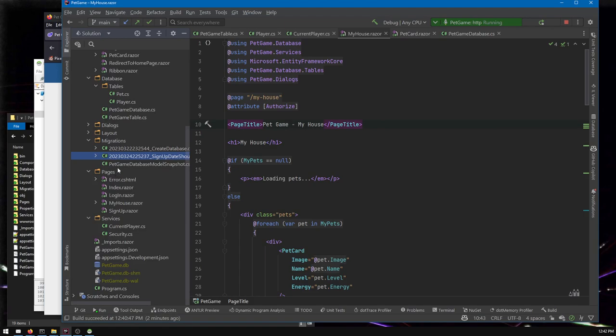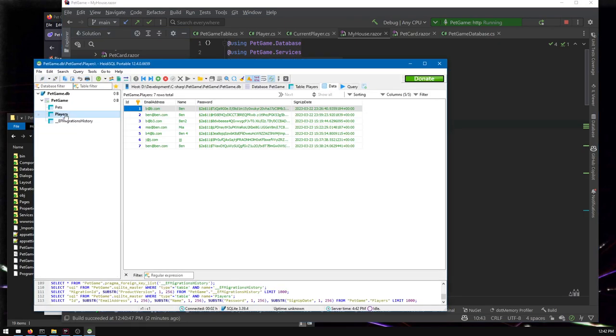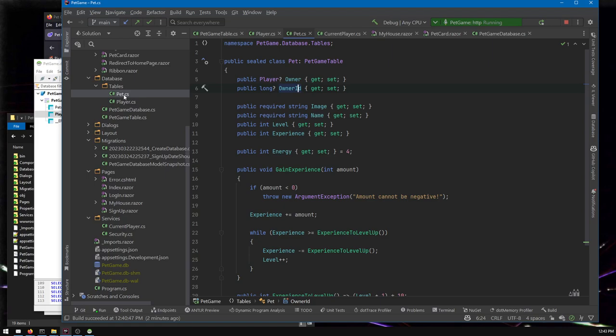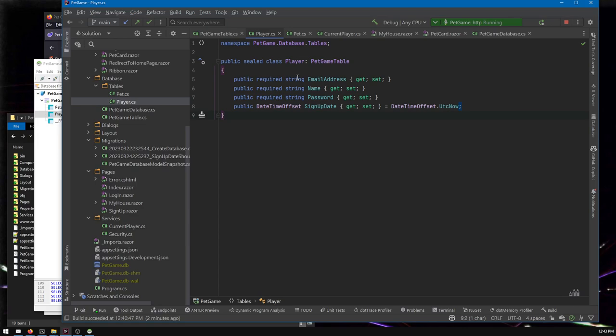These tables all have a corresponding class in our code. This notion is not unique to Entity Framework, but the way they're tied together is thanks to Entity Framework. Every table has a class, and when you want to make changes to the table we do it by editing the classes, not the tables. It's called code-first — that's what Entity Framework and Microsoft have decided to call it.